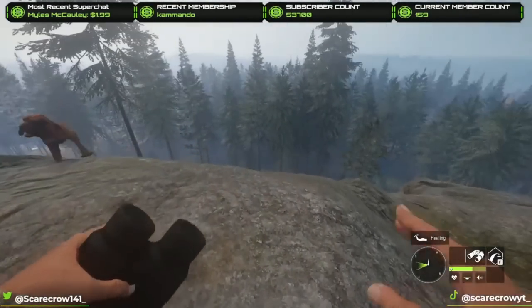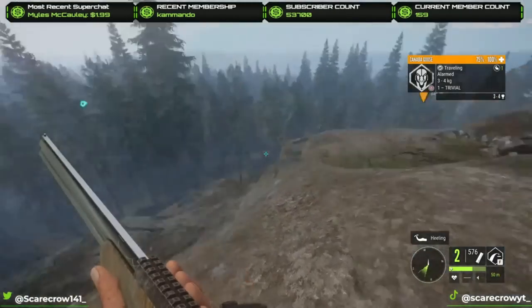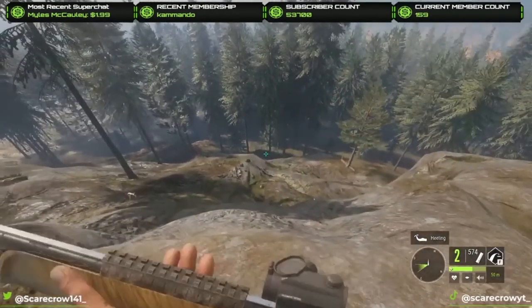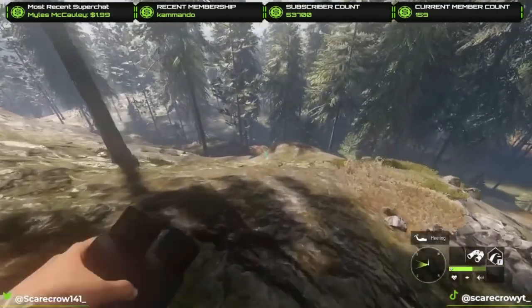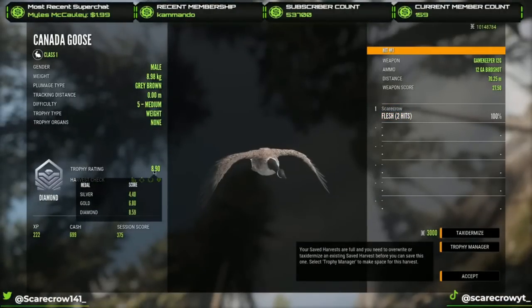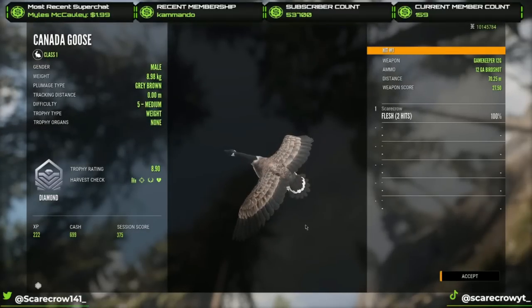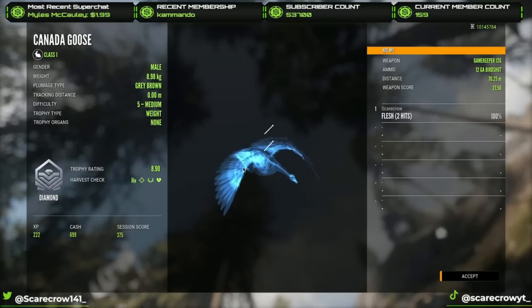The geese are having trouble! Both have died - we're good. Both of them are down now, so we can officially go claim it. I can't believe that! You know, I'd prefer new species, but I'll take some level 5 Canada geese. 8.90 diamond - that is beautiful. Two diamonds on the day. Sadly, neither were a new species, so that's a little bit unfortunate, but that's still two diamonds on the day. And that was a 70 meter shot with birdshot. I love the range on the 12 gauge birdshot - it's very good. I feel like they increased it in this update.